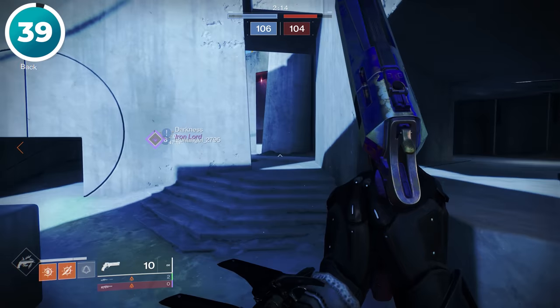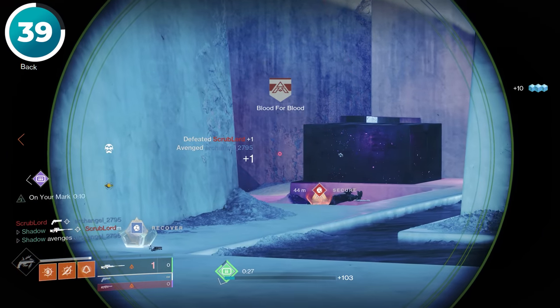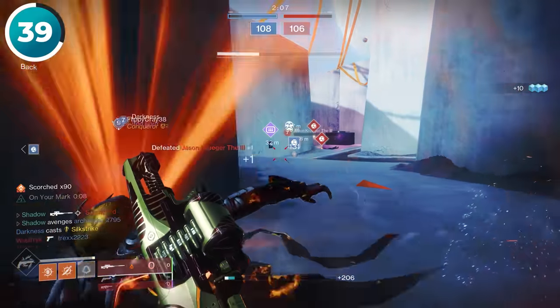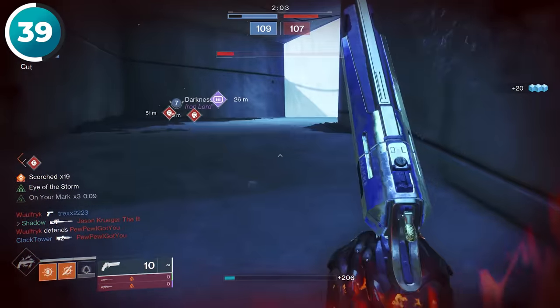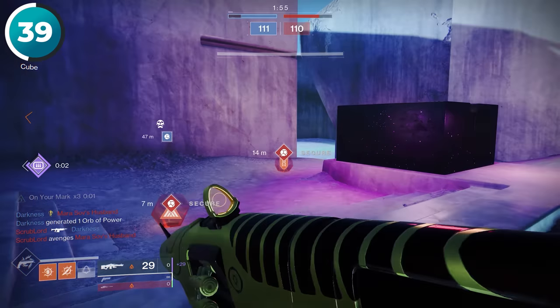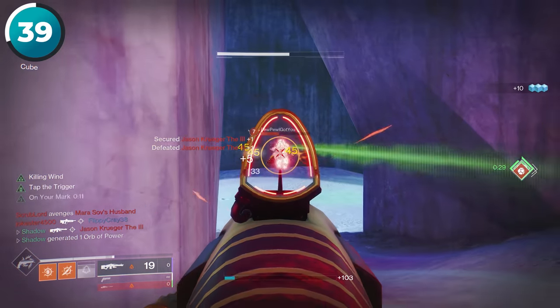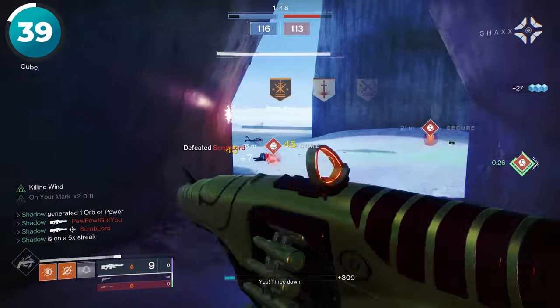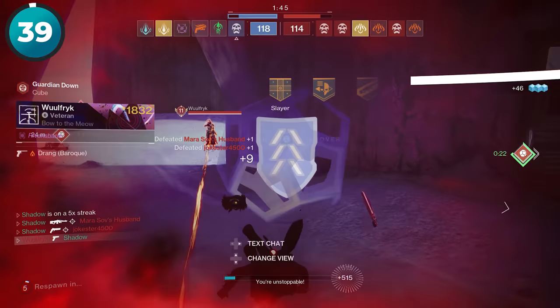Especially in 6v6 Crucible modes like Control, a big mistake I see in almost every game is flipping the spawns. This means pushing so far into enemy territory that they start to spawn in your territory. In addition to screwing over any teammates who just spawned there, you're really messing up your team's control of the map. In almost every situation, it's better to just control the center of the map and try to trap the enemy in one spawn at a time.